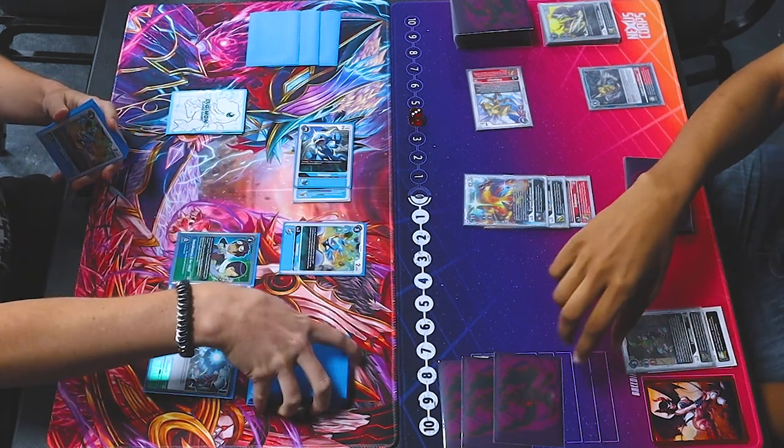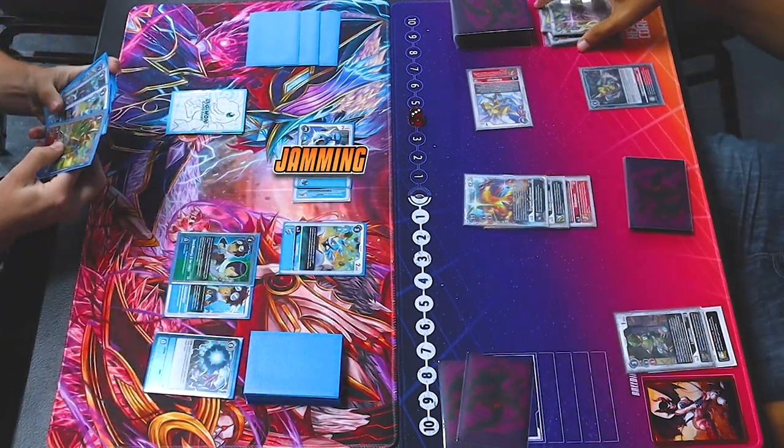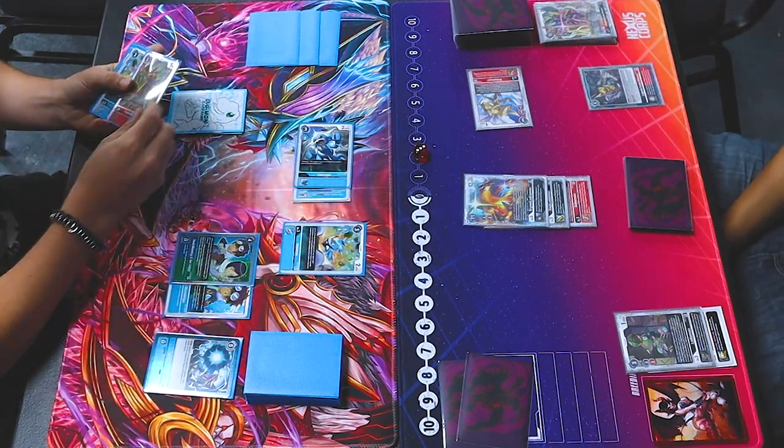I draw because you have a Digimon without a stack. Jamming. Pay 2. Armor Digi-Vault into Flame Jamal. When I Digi-Vault into a 2 color, I can suspend this to unsuspend the card.